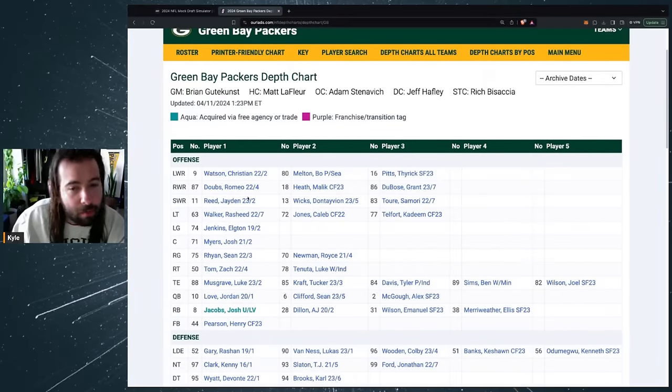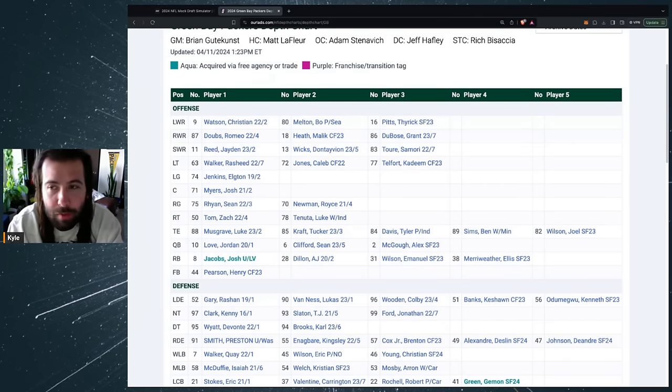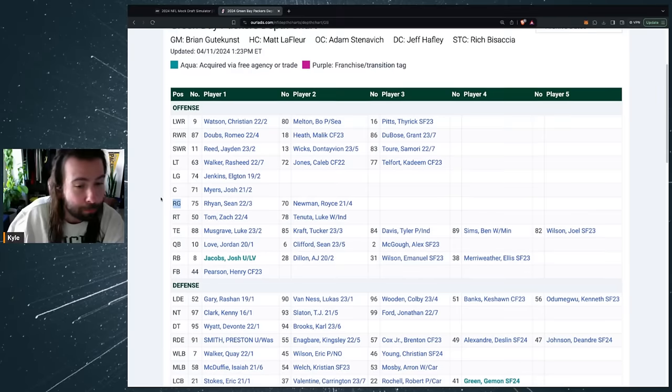At receiver we've got Watson, Dobbs, Reed, Dontavion Wicks — I wouldn't mind some competition for the four or five spot. Malik Heath and Bo Melton are nice but if we can bring in a guy on day three that's interesting. Offensive line is a spot we're looking at in the first round. Rasheed Walker at left tackle — I think he can hold up. Looking back at the Packers' last five games, we had a hundred-yard rusher in five straight games, only two sacks on Jordan Love and none in the playoffs, so this line played really strongly down the stretch.